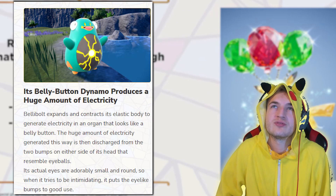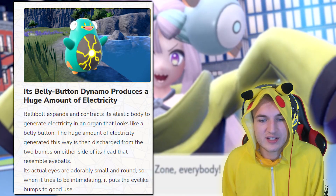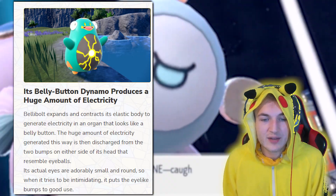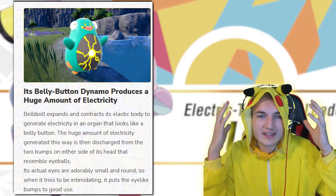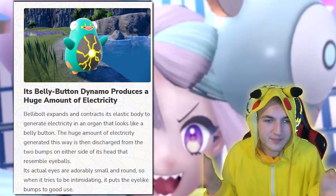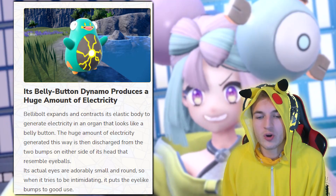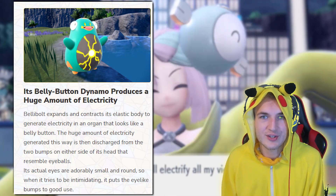The huge amount of electricity generated this way is discharged from the two bumps on either side of its head that resemble eyeballs. I keep forgetting that the things on its eyes aren't actually eyes — its actual eyes are in the middle of its face. Those are just bumps. Its actual eyes are adorably small and round, and when it tries to be intimidating it puts the eye-light bumps to good use.